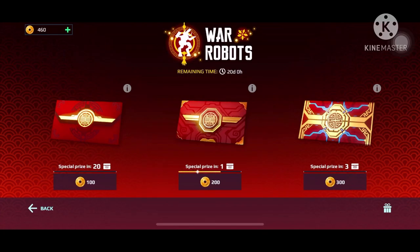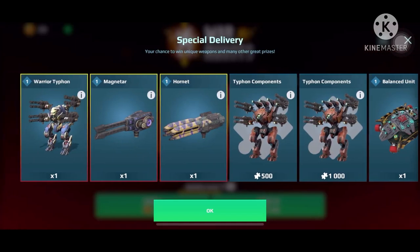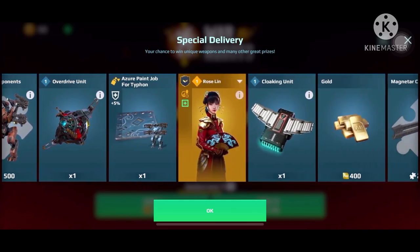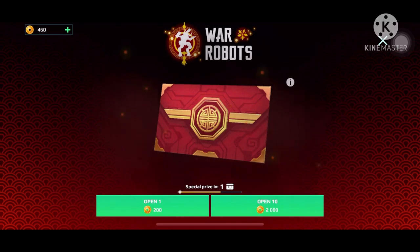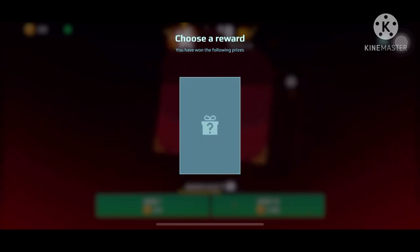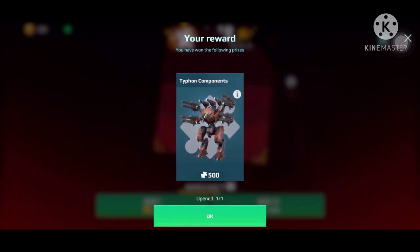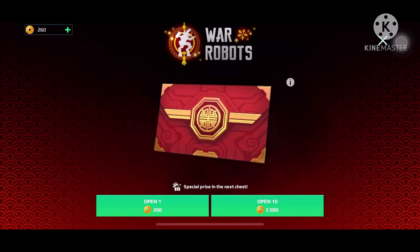Hey guys, welcome back to my channel! In this video we're going to open up two of the 200 envelopes, hoping to win some good balance unit, cooking unit on overdrive, all these gold parcels. We will also open a surprise here, so let's get it! Gold and typhoon components — let's choose the right one. Typhoon components! I wonder how much typhoon components I have right now.